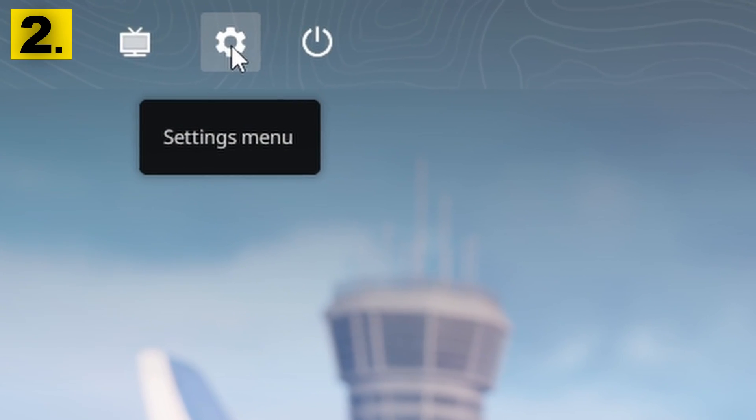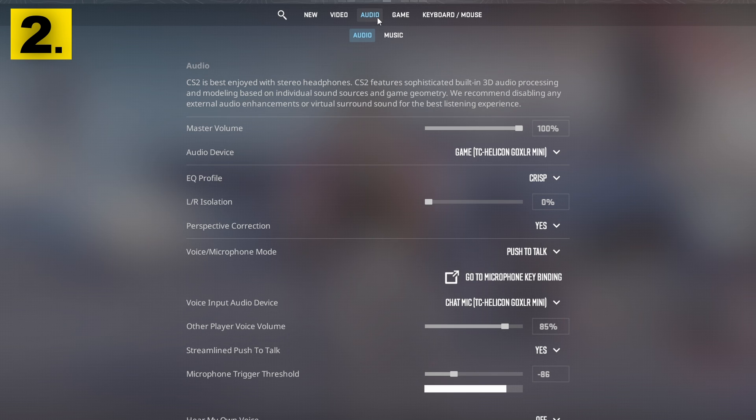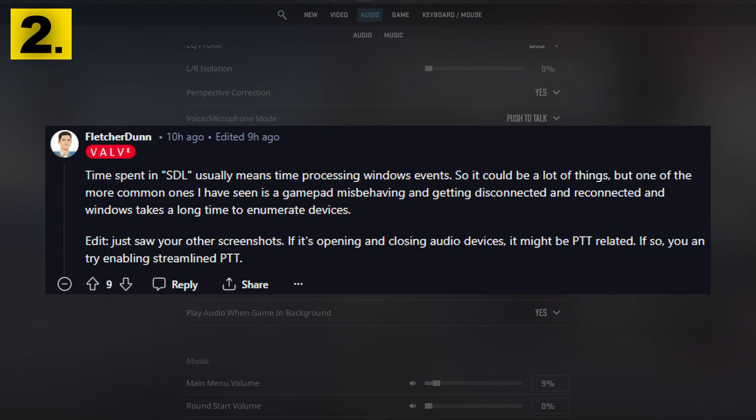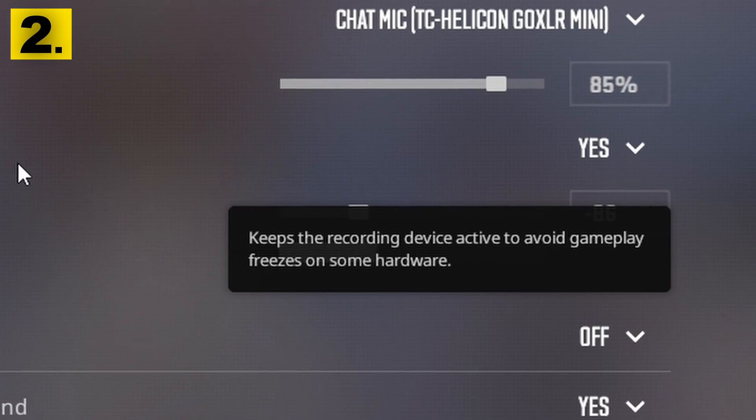Now when you hop in game, there is an important setting you need to change which is making players lag and stutter. It's under audio, and you will find a Streamlined Audio option. This keeps your mic on in the background so it doesn't turn on and off every time you use it. It's also been confirmed by a Valve dev that this setting helps performance and could be the reason your game is stuttering.